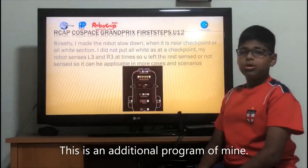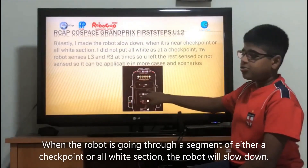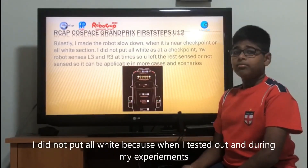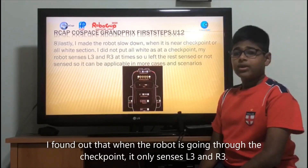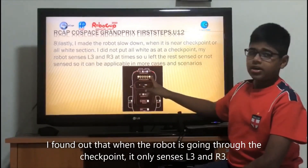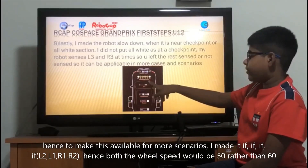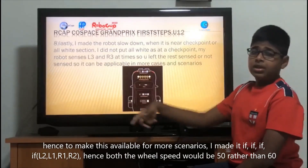This is an additional program of mine. When the robot is going through a segment of either a checkpoint or all-point section, the robot will slow down. I did not put on white because when I tested and did my experiments, I found out that when the robot is going through the checkpoint, it only sends L3 and R3. Hence, to make this available for more scenarios, I used multiple if conditions. Both wheel speeds will be 50 rather than 60.